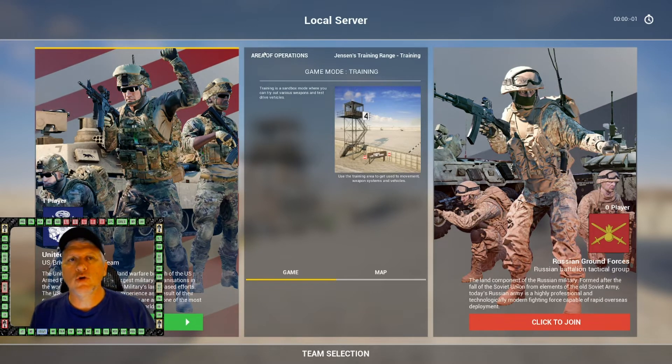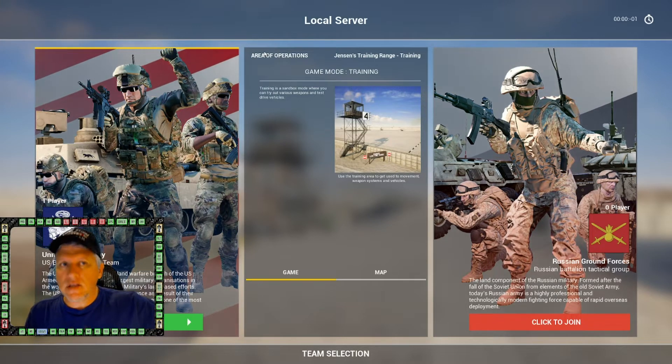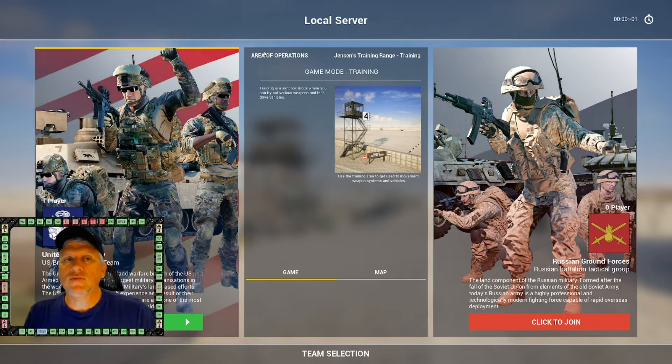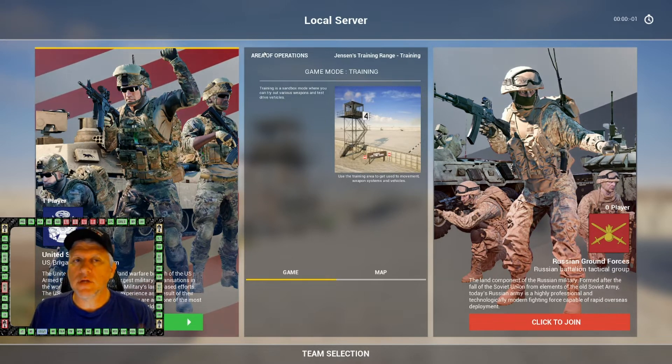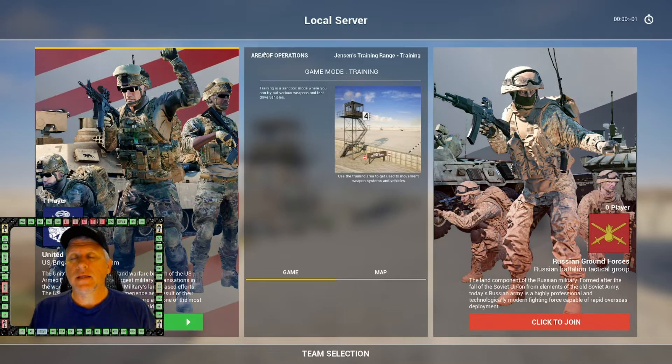Let's say RAS v1 has a seed value of 137 — I'm making this number up, but it has a set value. If that server admin changes that value to 372, then the RAS v1 you played the day before on that same server won't have the same objectives the next day. That's the beauty of RAS as a layer — something the community had been asking for for months.